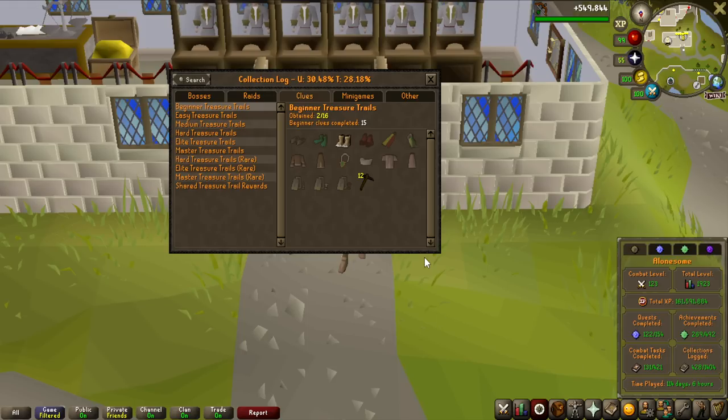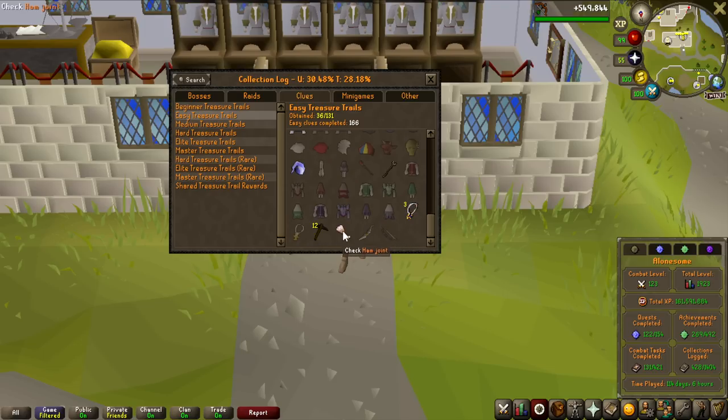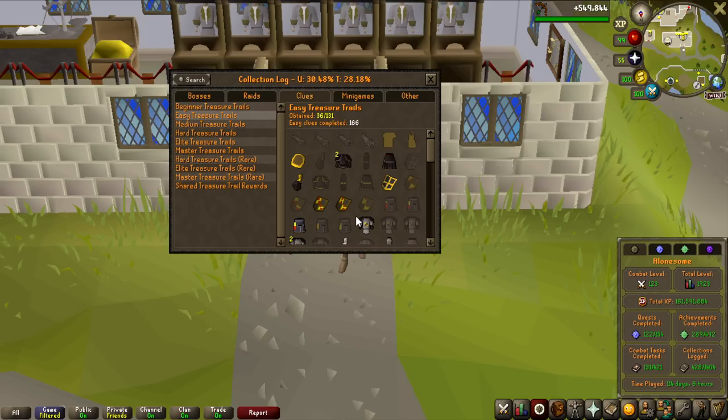But first, let's actually have a look at the collection log. On my beginner one, I only have the black pickaxe and the bare feet, and I've opened 15 ones overall, so hopefully we will get a lot of these collection logs unlocked. On the easy one I've actually opened 166 of them, so quite a lot more, but we've got really none of the really rare items. Maybe the wooden shield G — I don't think it's actually that rare — but let's get on with opening all of the clue scrolls.